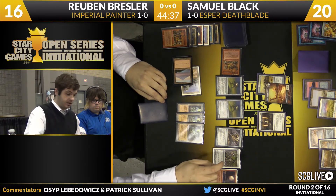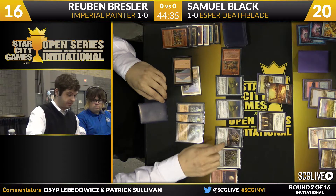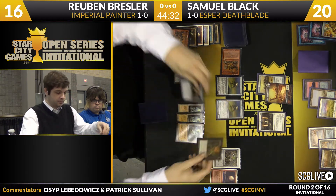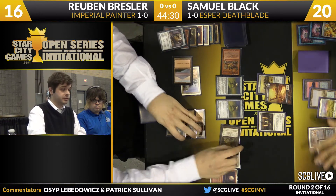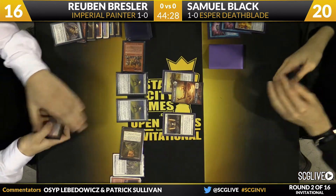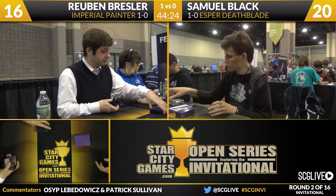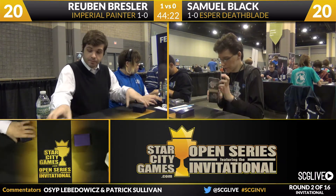It looks like he's going to do it on the upkeep — he's going to sack the Bridge. This way, even if Sam does have a Swords to Plowshares, he would need two effectively, which Ruben doesn't put him on. So that is game. Sam Black loses the first game. Ruben Bresler was able to activate his Sensei's Divining Top and use that Welder to good effect in that game.